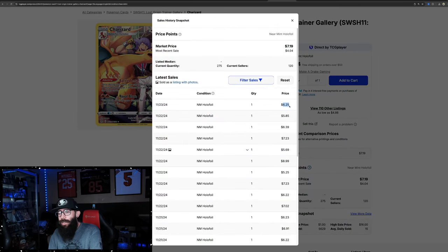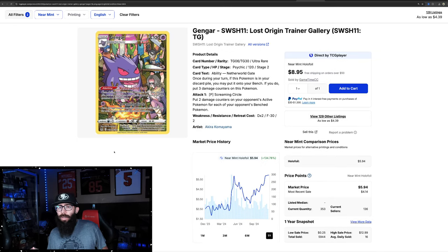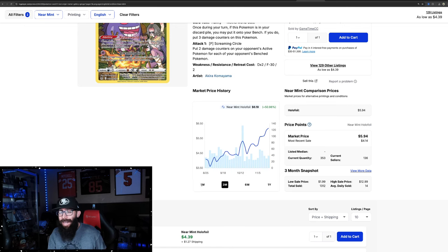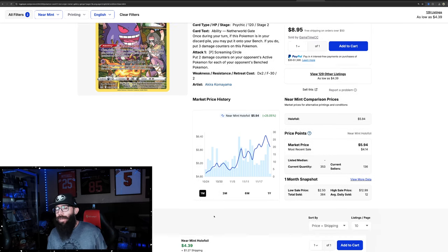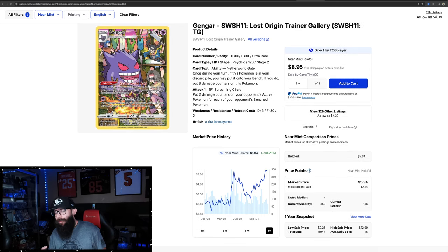Last sold is a little lower: $6.25, $5.85, $6.39, $7.23 — so keep that in mind. Then we have the Gengar from Lost Origin Trainer Gallery. I don't like this card as much as the Charizard, but same thing — fun card. 134% up on the one year chart. It ran up previously to $5.85, and it looks like it's past that now at a new one year high. Three months chart: 50% gains, and 25% in the past month alone. I picked up a few copies of this too when I first covered these cards. It's nice seeing lesser cards getting some gains — you're not making tons of money, but it just makes me feel good knowing I bought this card and it's doing well.